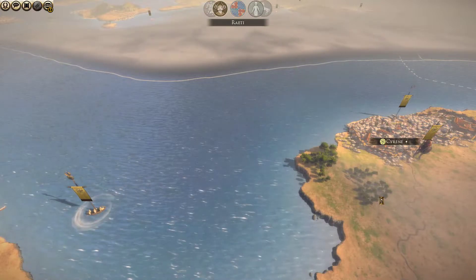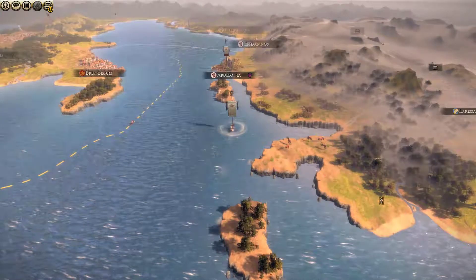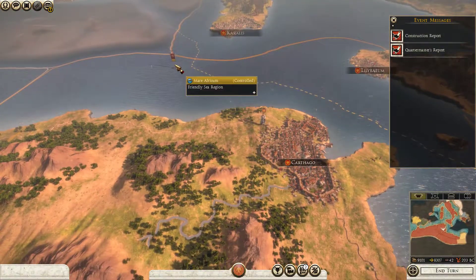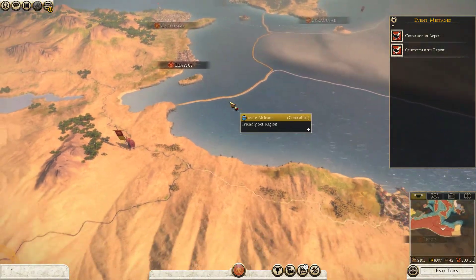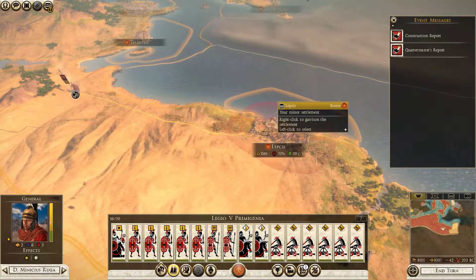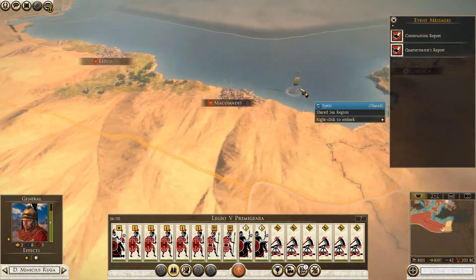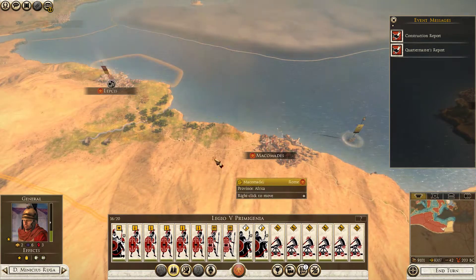I see Cyrene is moving closer and closer to our borders. That does make me a little nervous. I also need to build myself another navy — so that is going to be another goal of mine. You are going to go down to Lepsis. Let's force march you into Lepsis. I see this navy from Cyrene.